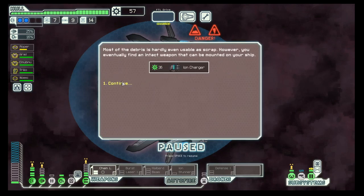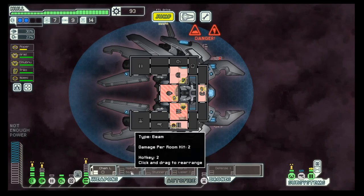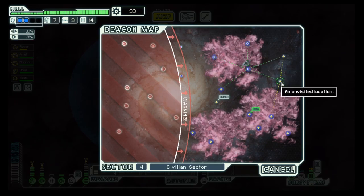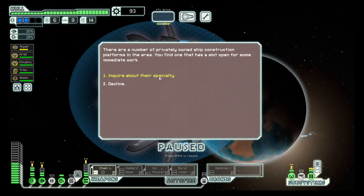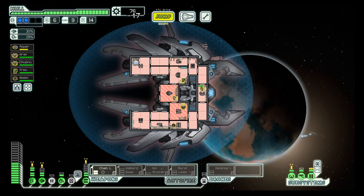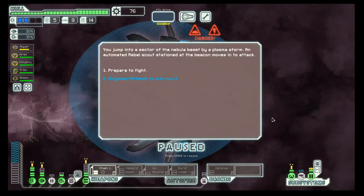Manually search for the wreckage and we got a bit of scrap out of that. Let's go here and then we can visit these systems down there. Construction problem — immediate work on the oxygen system. Yeah, we would have upgraded that sooner or later anyway. And another ion storm.